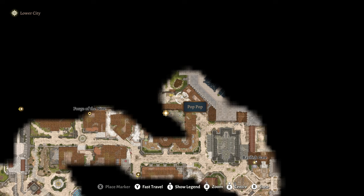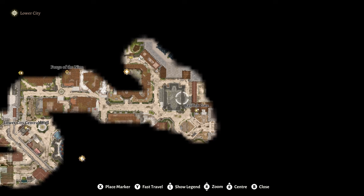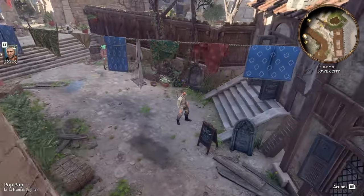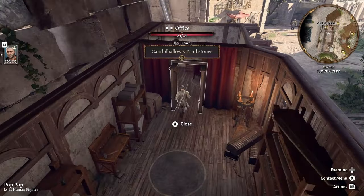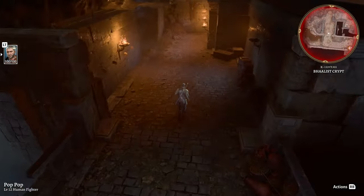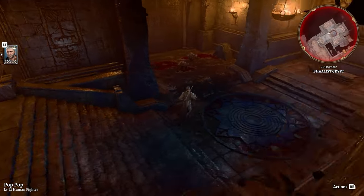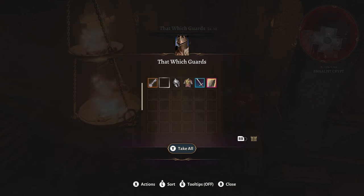Now the next one is closer to the end of the game. You're in the lower city of Baldur's Gate. We're at the Tombstone Vendor and we're heading towards the Baal Tribunal. You may or may not know where that is yet, but you see where it is on the map, and you're going to be heading here at some point. I don't want to give too much away unnecessarily. But there are two sets that I'm going to get here. The first one you get off of the main guard — one of the three guards who are blocking the door — and you have to prove yourself worthy to get in. And that set is called Black Guard's Plate.